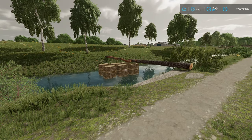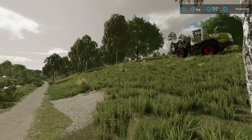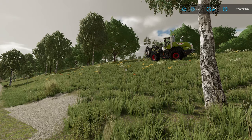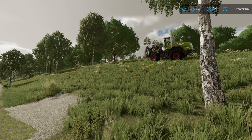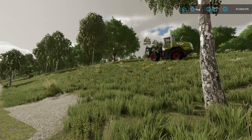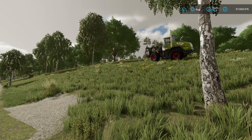Hello everybody, my name is Simulation for the Nation and today we're going to be looking into just how well the physics have been improved in Farm Sim 22, by having a play around with some forestry. I am not the best lumberjack by any stretch, nor am I the most inclined to learn, but I've been told a lot that the physics have improved and the handling of logs has much improved.